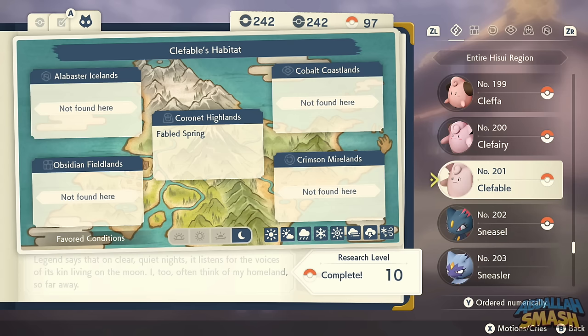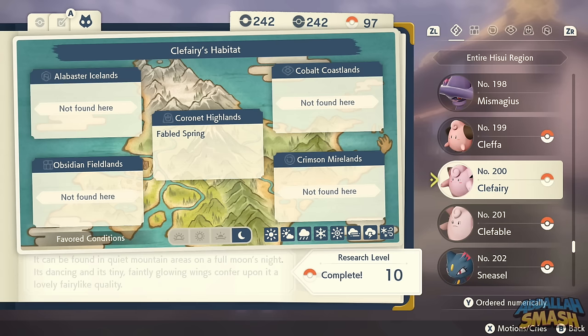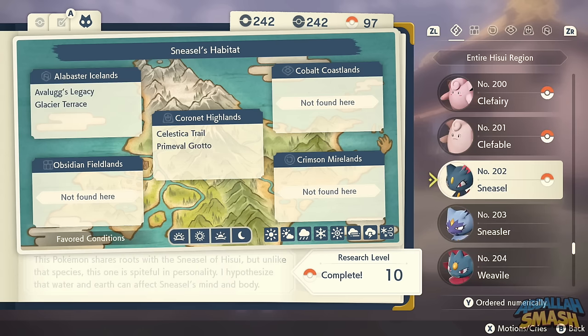To evolve Cleffa into Clefairy, max out its Friendship. Use a Moon Stone to evolve Clefairy into Clefable. The old-school Sneasel variant can be found in space-time distortions, Avalanche's Legacy, Coronet Highlands, and a bunch of other places.